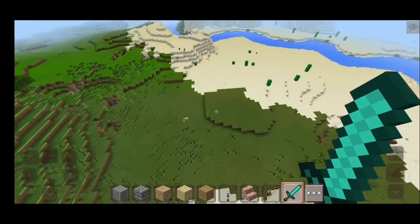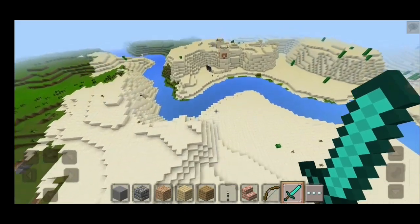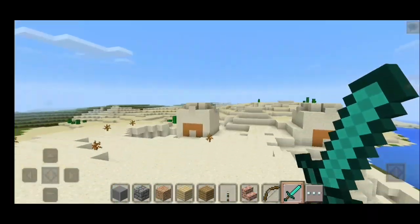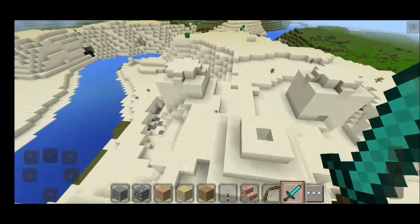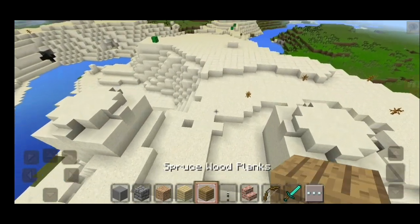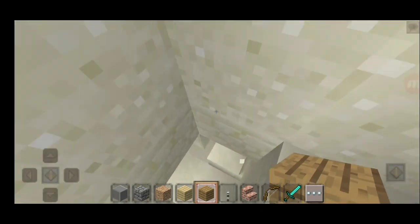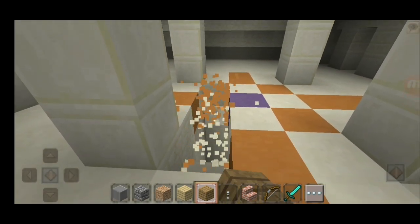Let's go now to the desert temple. Can I use this to go faster? I can. Look at this desert temple - I can see only half of it. Let's jump inside. Let's destroy some blocks, let's go inside.